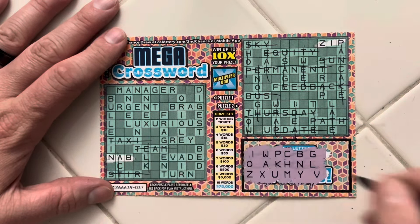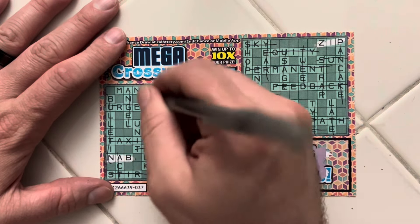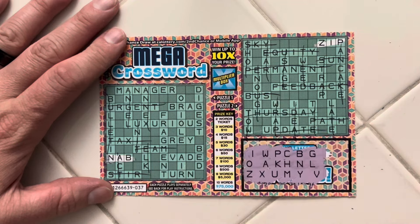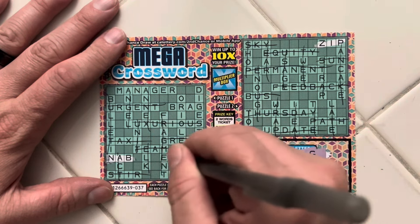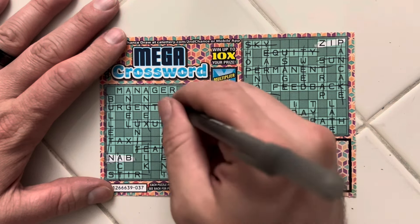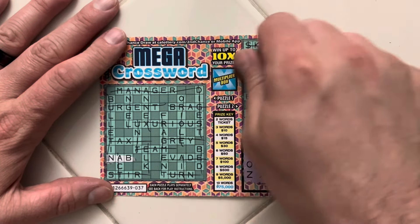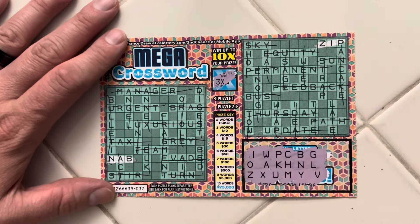No E, no T. L-U-X, no R, no E. No R, no E. Multiplier here: 3X.